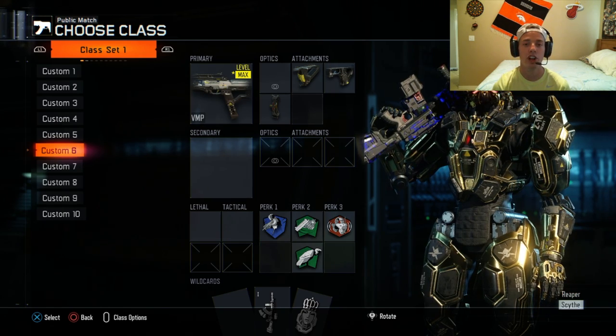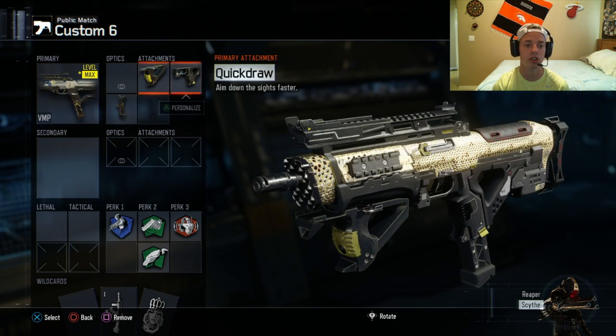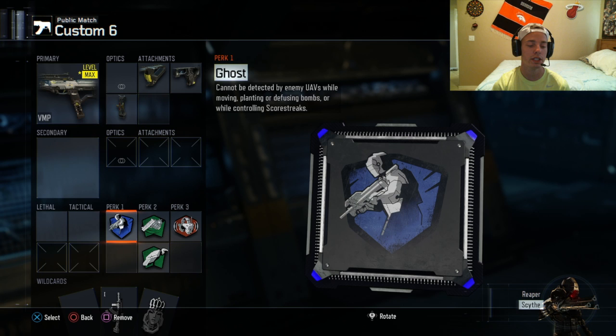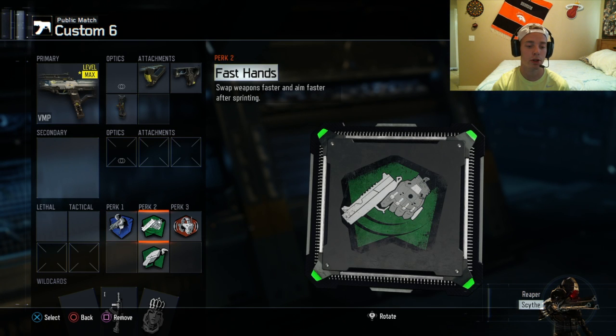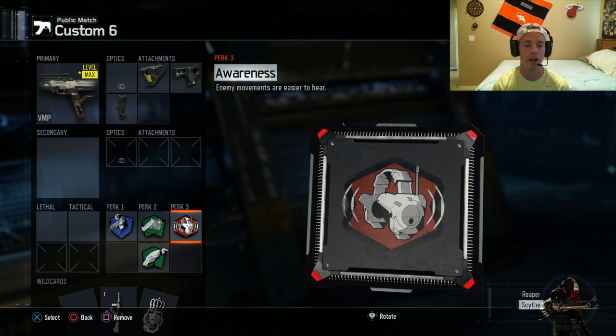This class setup was created by FutureXDickBird. He gave us the VMP and he told us to use Grip, Quick Draw, and Stock. For Perk 1 he said Ghost. Perk 2 he gave us Perk 2 Greed so we got Fast Hands and Scavenger. And then for Perk 3 we got Awareness.